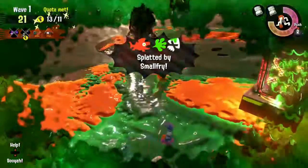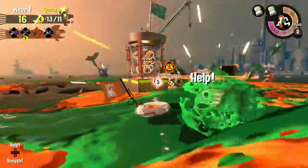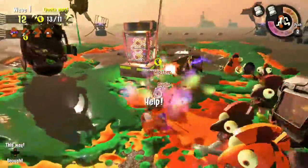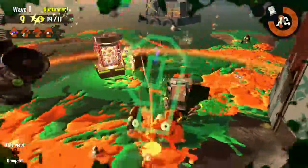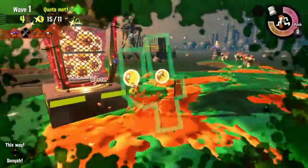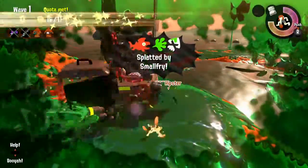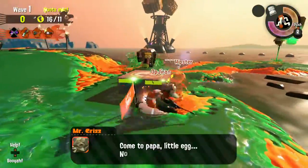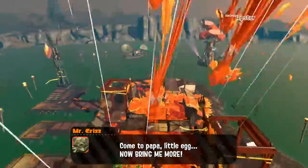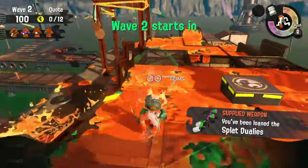I hate these Small Fries. They're the worst normal enemies in the game. We're professionals — why are we doing so bad? Let me use my Splashdown here so that we can actually protect ourselves. This is why I hate Small Fries: they're super fast, they usually dodge your fire because they're so small and they're by your feet, and they can push you into the water. They're just really annoying.